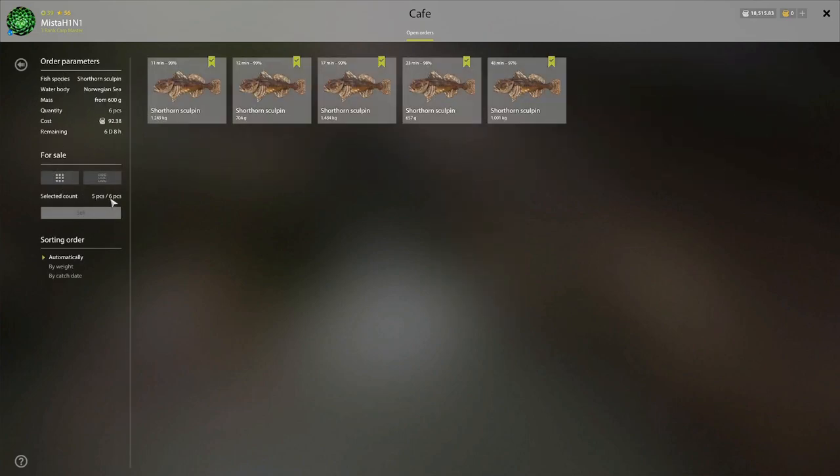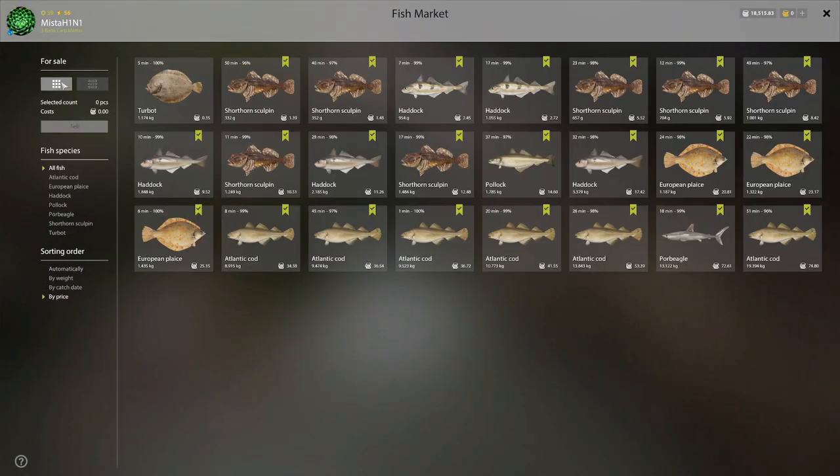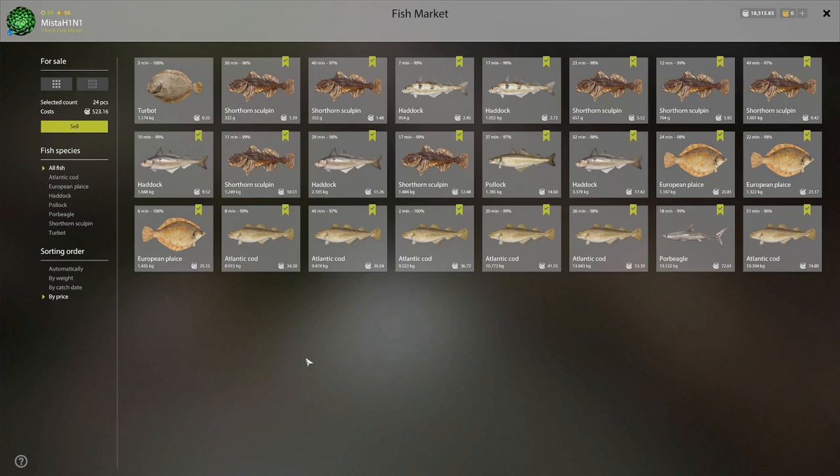One hour rental — look at this heartbreaker. We have five of six pieces; one more and we could have had 92 silver in our pockets — that would have covered our boat rental. 523 silver minus 100 silver for the rental, so we made 523 silver in one hour — hot damn, that's amazing! This is definitely a cod spot. We also have three plaice and a turbot here — non-marker sadly, but I kept it because it's 1.1 kg. 13 kg poor beagle — 72 silver, nice.